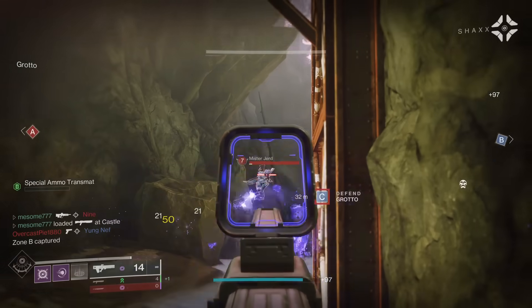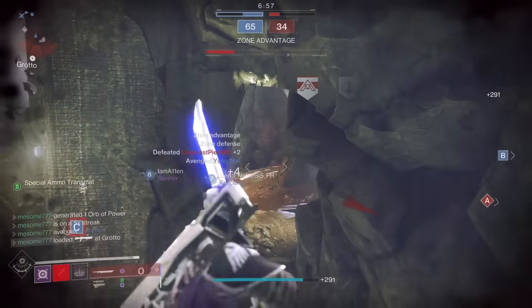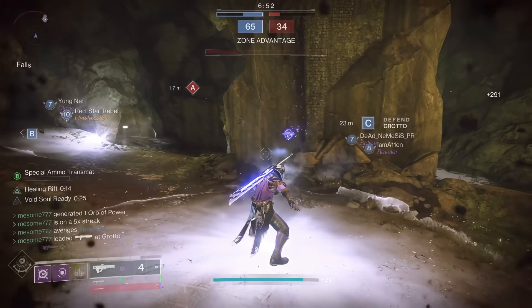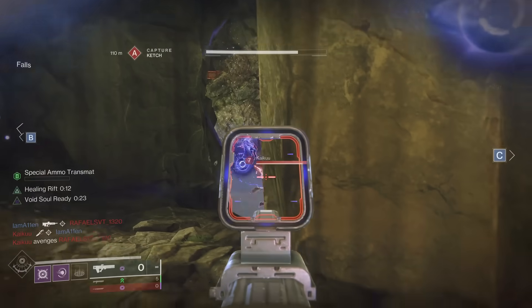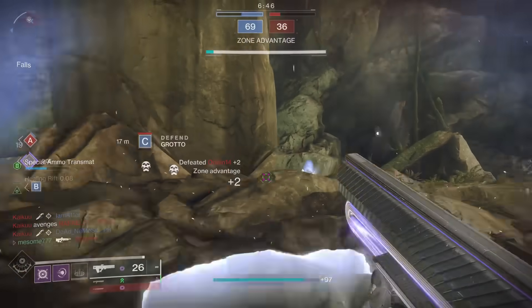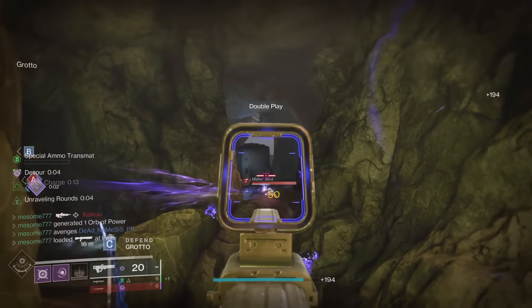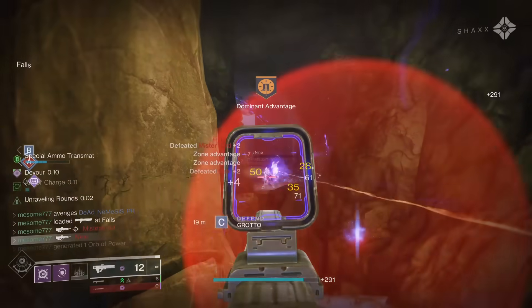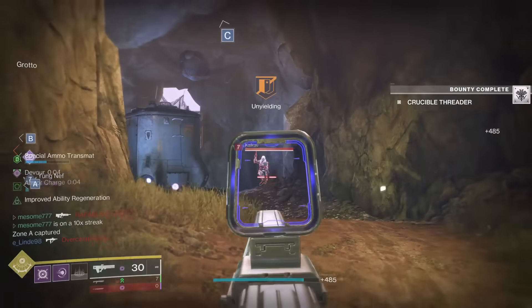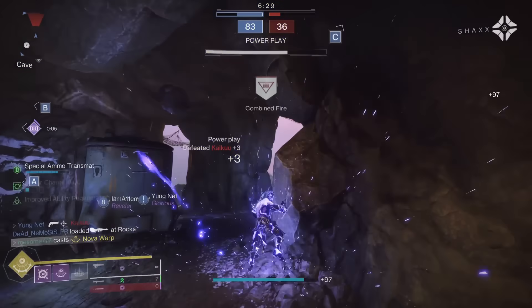Man, I love the Void subclass. For aspects, use Child of the Old Gods and Feed the Void. We want to apply as much pressure as possible while staying impossible to hit with instant burst healing. For our last fragments, use Leeching for those moments when you don't have a Devour ready in close quarter combat, and Dilation this time for the better radar to blink towards targets more accurately. Run this build with a good slug shotgun, and don't worry about the mods. All of these builds will be in the Destiny Item Manager linked in the description below.